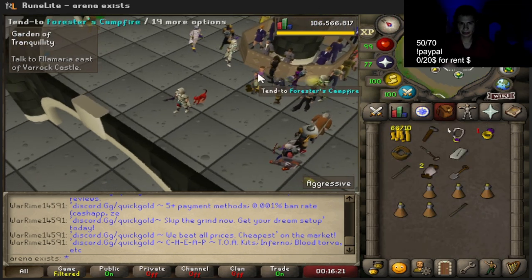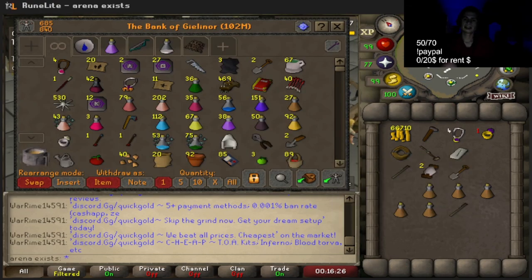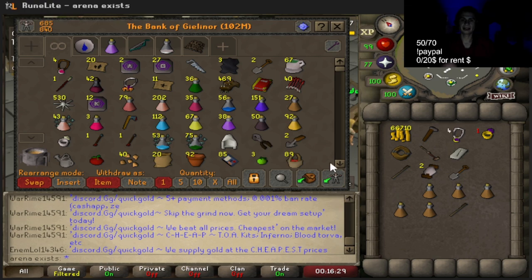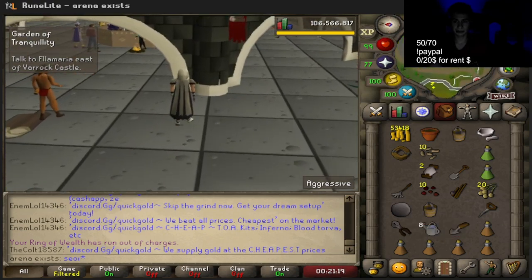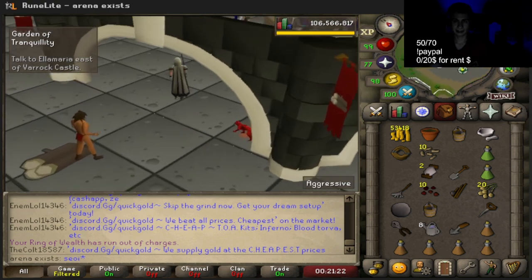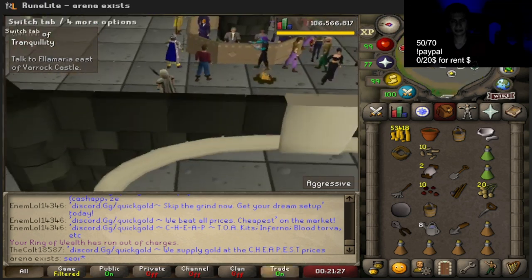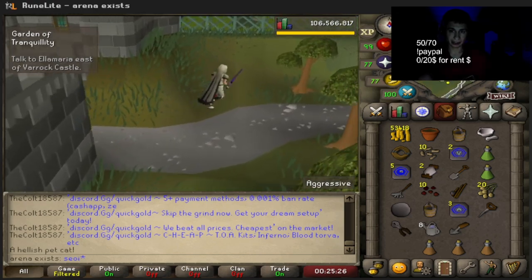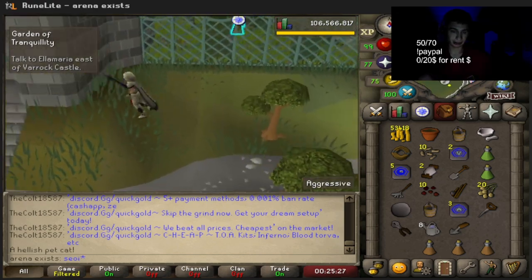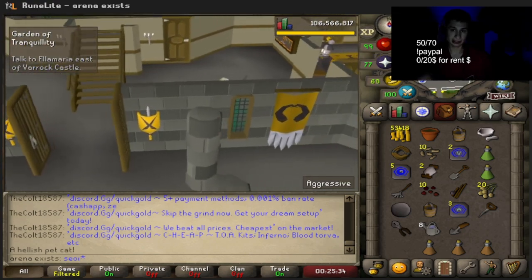We need a ton of items here - I was just doing Creature of Fankenstein. Let's get all the items in our inventory real quick. I still need a bunch of teleports so we're not going to be able to fit everything in just one inventory. This is a grandmaster quest and I'm even forgetting items - I have a hammer that I forgot to bring.